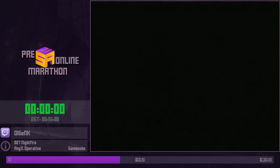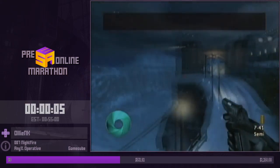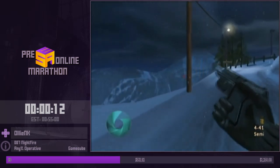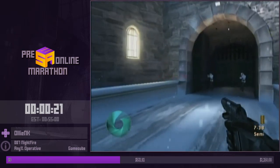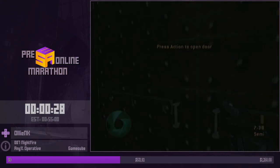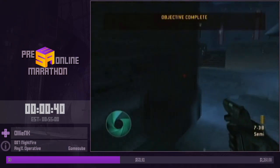This is 007 Nightfire, one of the most unappreciated James Bond games because most of the attention goes to GoldenEye, but this game is really cool and hopefully you guys are going to enjoy this run. First thing to note is that movement is done by strafing — you always move either diagonally up and left or diagonally up and right because, like many games, it's just weirdly faster. There are quite a few tricks in this run which are kind of tough but I should get through them alright.